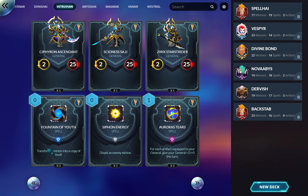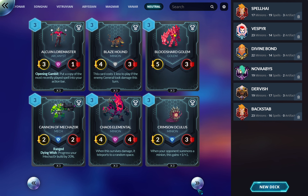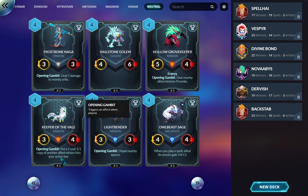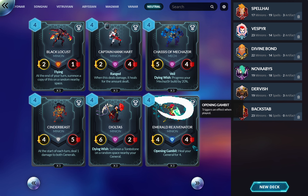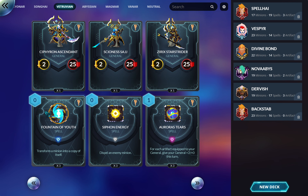Fountain of Youth — I thought this was a dumb card at first. But an opponent played it in combination with Keeper of the Veil, which makes a 1/1 copy of another minion. He made a 1/1 copy of Emerald Rejuvenator, then played this targeting Emerald and played another Emerald, so he gained eight health. Then he played the copy effect and turned it back into a 4/4 — actually quite good in those combo scenarios.